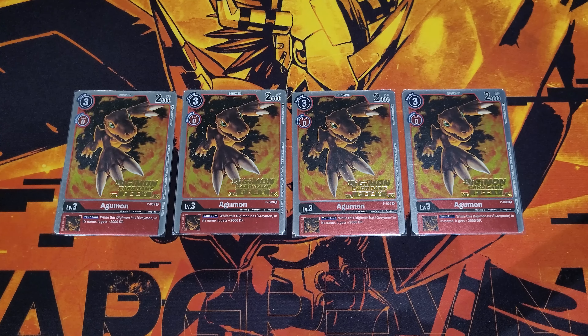WarGreymon Ace is the so-called hand trap of the deck. First and foremost, it digivolves for three on top of a black level five, can part-play for six costs, and can also digivolve for three on top of a Greymon in its name for three cost. For the hand counter blast digivolve effect: one of your opponent's Digimon can digivolve into this card without paying the memory cost — only during the specific window when you can play counter cards. This guy is a blocker, so you can block immediately after blast digivolving.